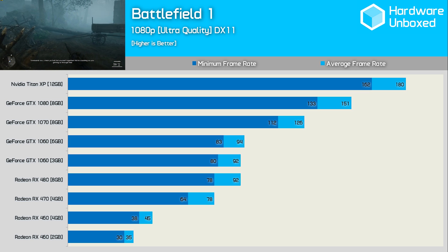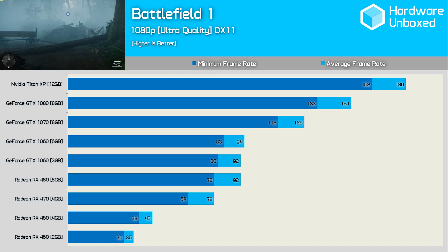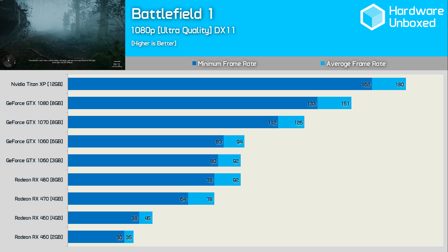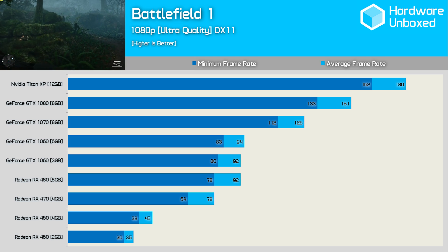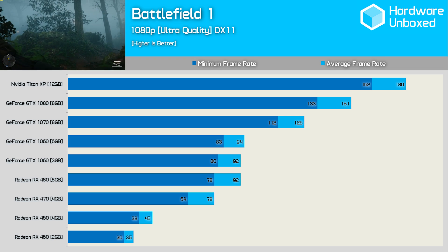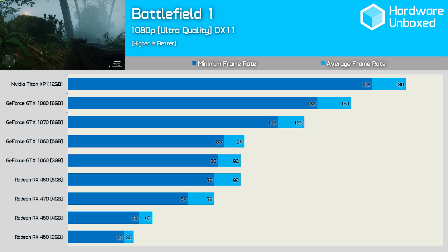Something you might have noticed is the performance discrepancy between the 2GB and 4GB versions of the RX 460. Having spent quite a lot of time testing frame rate and frame time performance, I found that for over 90% of games the difference was negligible — the only anomaly at the time was Doom. Recently when testing Gears of War 4 there was also very little difference. However, here we see the 2GB model is over 20% slower than the 4GB model, resulting in a massive drop from 45 FPS to just 35 FPS. This makes the 4GB version the must-have option here and a complete contradiction to my RX 460 2GB vs 4GB conclusion.